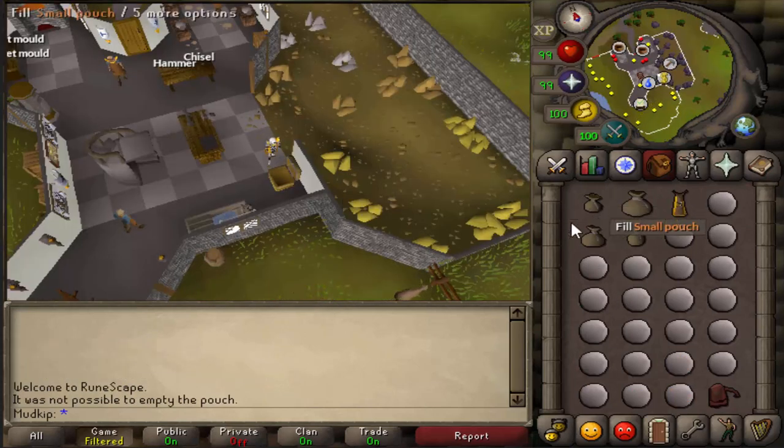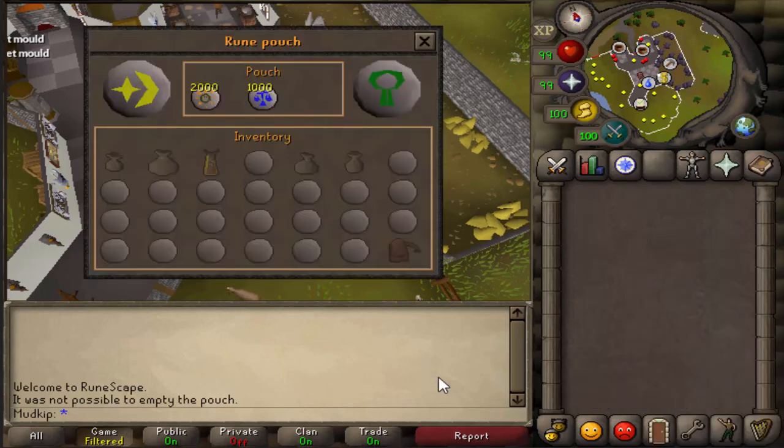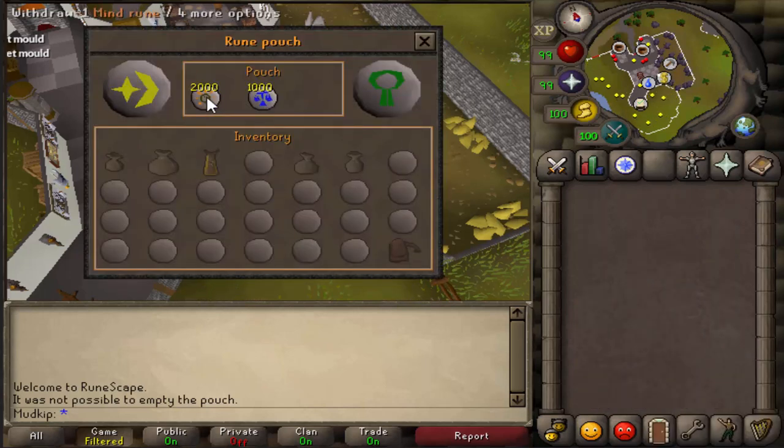For my inventory setup, I have all the essence pouches. I have the rune pouch to store the runes I need to teleport to the altar, but you can switch that out with teletabs if you don't have the requirements. I use the crafting cape for a quick bank teleport, but you can replace that with anything like a glory, ring of dueling, teletabs, anything like that.